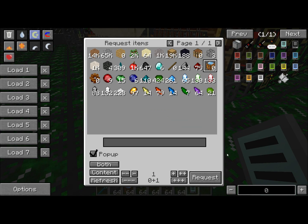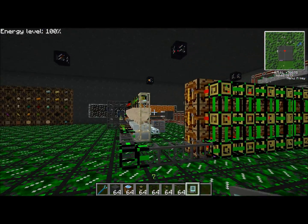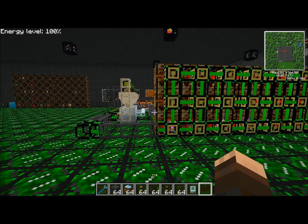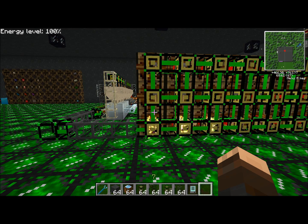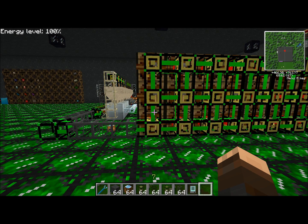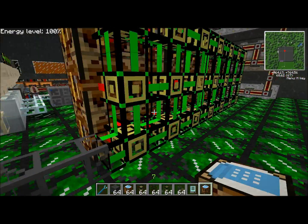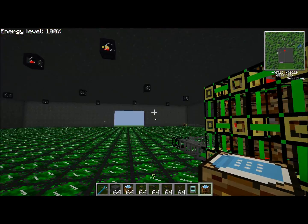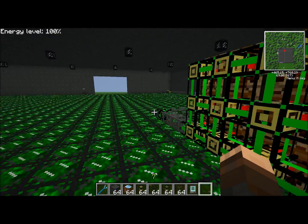Now let's watch this crafting system in progress. Watch this - we're going to get a ton of oak logs coming and then do mass amounts of fast crafting here. Did you see that? It took the resources, it made sticks, it made planks, it made gears, and I got my table. Awesome. And now, well, if I was in survival I could use it, but I'm not going to.